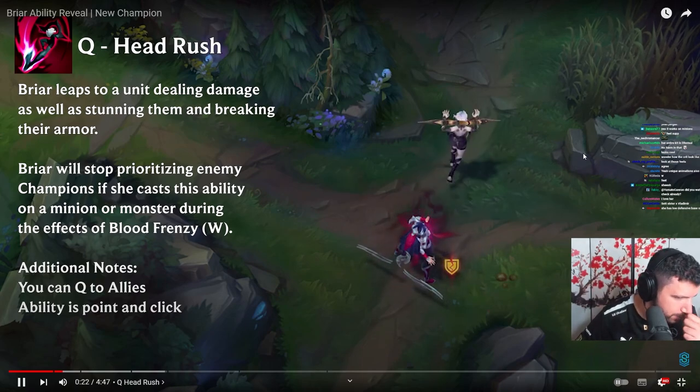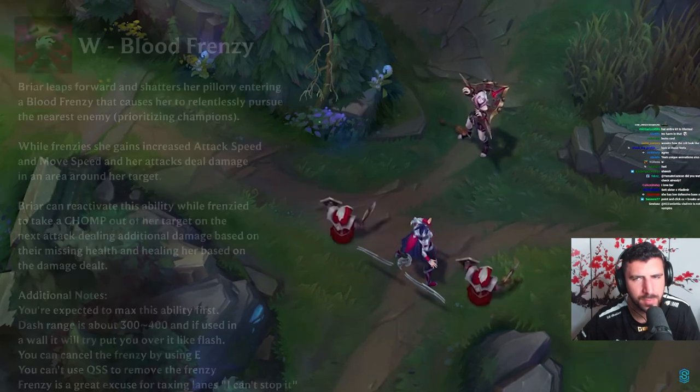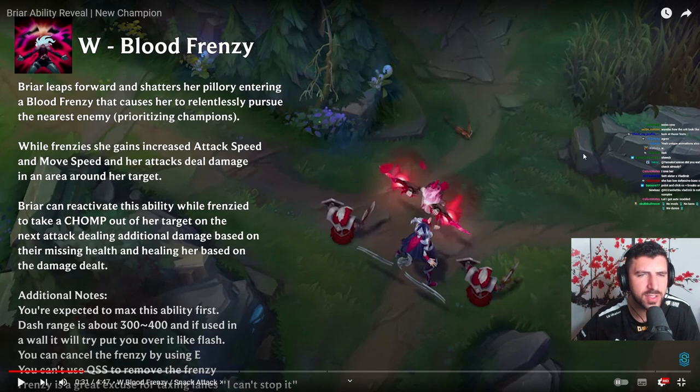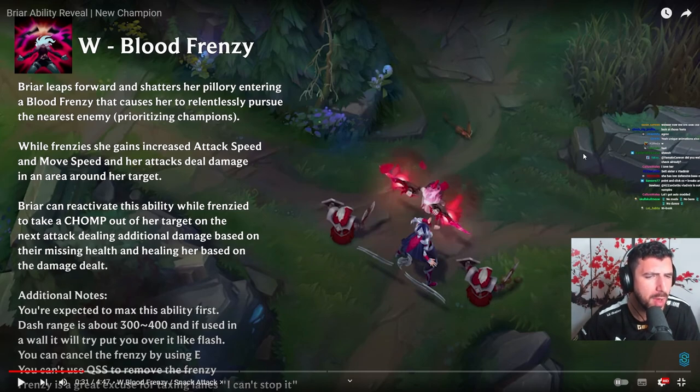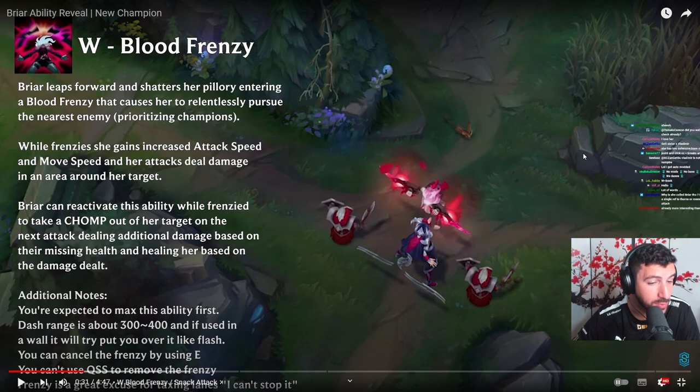Briar leaps forward and shatters her pillory, entering a Blood Frenzy, causing her to relentlessly pursue the nearest enemy. While in Frenzy, she gains increased attack speed and move speed, and her attacks deal damage in an area around the target. She can reactivate the ability while in Frenzy to take a chomp out of her target on the next attack, dealing additional damage based on missing health and healing based on damage dealt. The dash range is about 300 to 400 and if used near a wall it will try to put you over it like Flash. You can cancel the Frenzy using E. You can't use QSS to remove the Frenzy. So you CC yourself but you dash — you can reactivate it, you can cleanse it, but you can't QSS it.